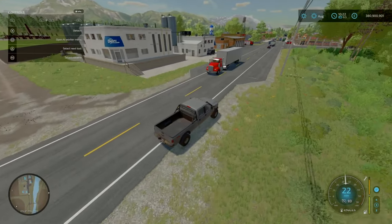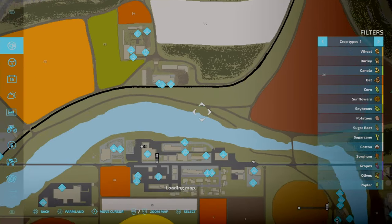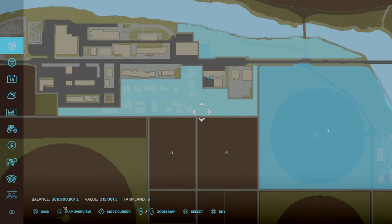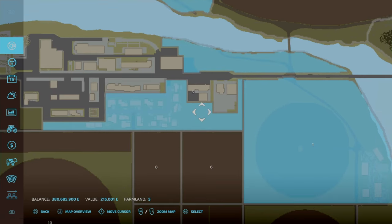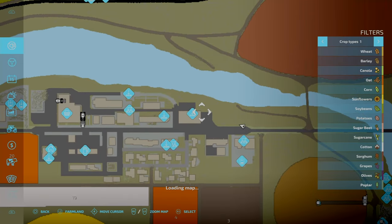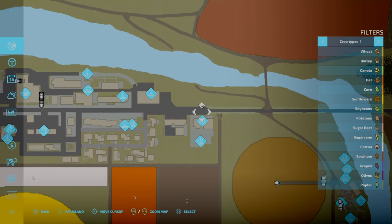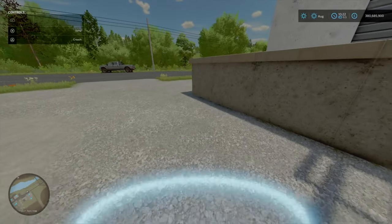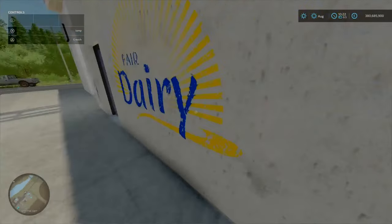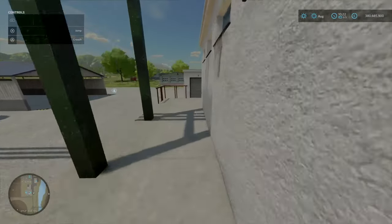Here we are at the main town - there are a lot more productions here. Starting off, there's your dairy plant and bell and pallet storage. With this map you can go all out with production chains and not worry about storage, because the pallets will spawn relatively close to the productions.